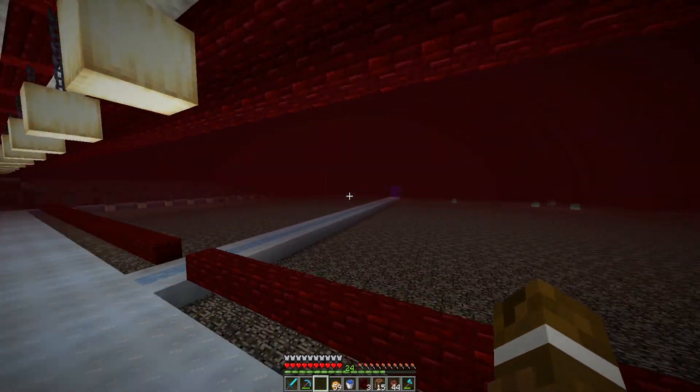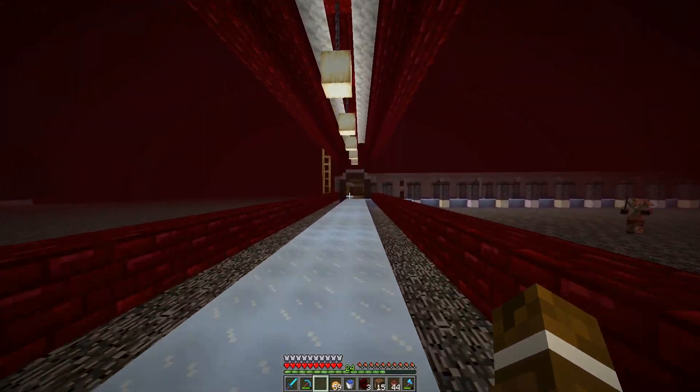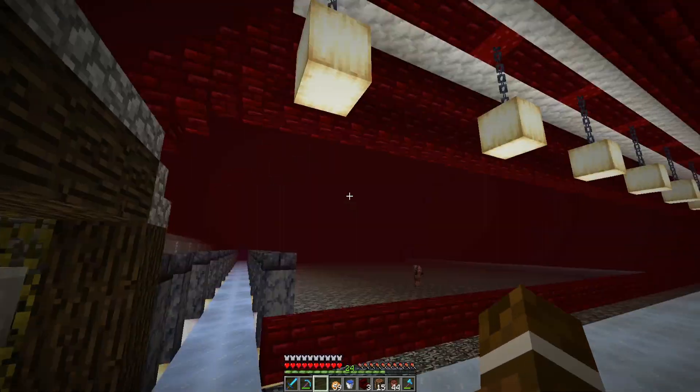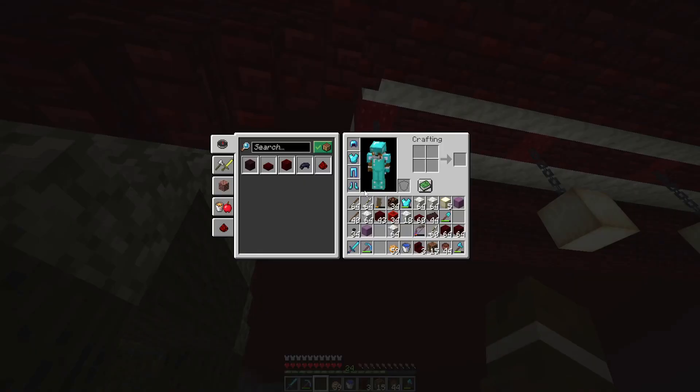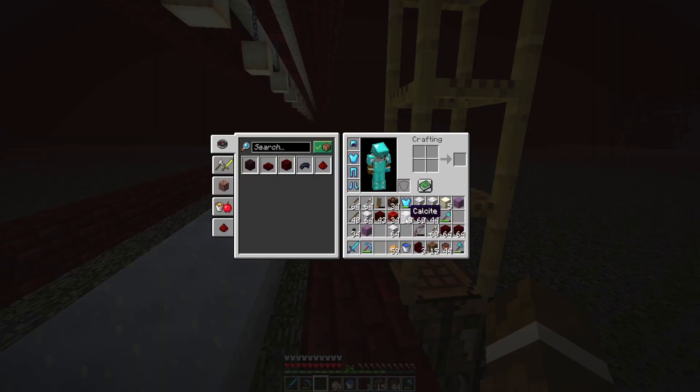So what I'm building it out of is calcite and red netherbrick. The reason the netherbrick is red is because, I'm just going to be honest, regular netherbrick most of the time is just terrible and doesn't look good.